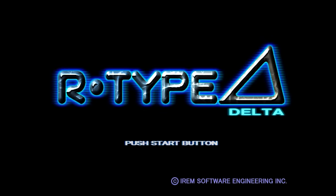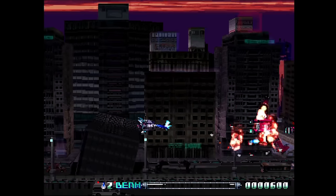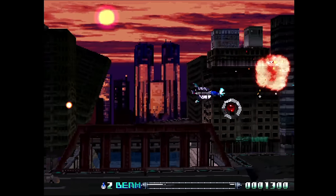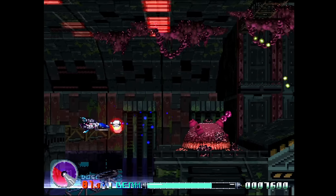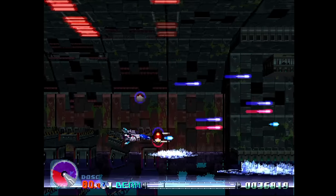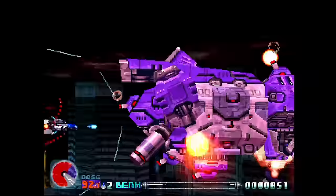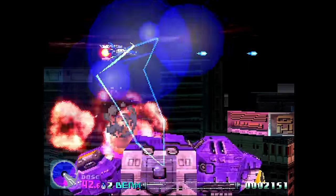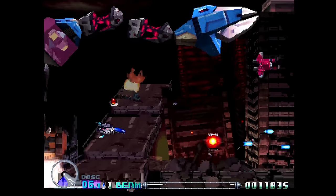Here's R-Type Delta from IREM. This is another challenging entry into the series, but here it's presented with chunky polygonal graphics for the first time. Despite this, it can still look pretty good at times, and it's almost always at 60 frames per second outside of a bit of slowdown here and there. You'll keep dying and you'll keep trying, which is what I love about this series. You even have a super weapon you can use once your little thingy absorbs enough energy from enemies. Nice colors and music really help things out here.